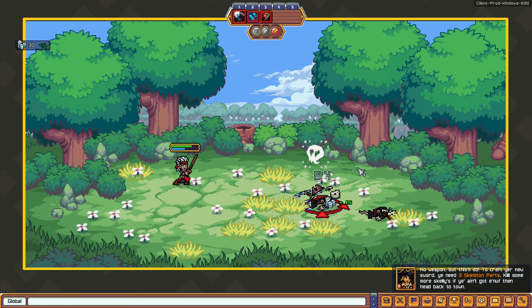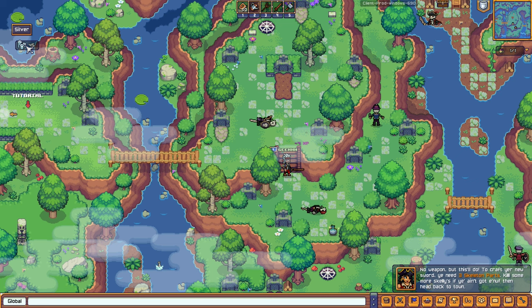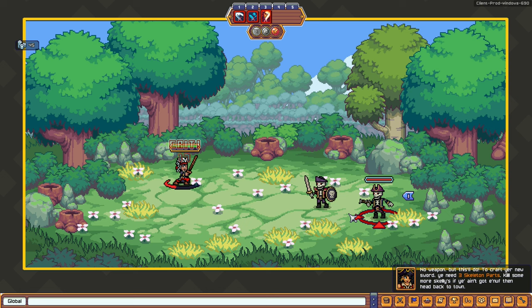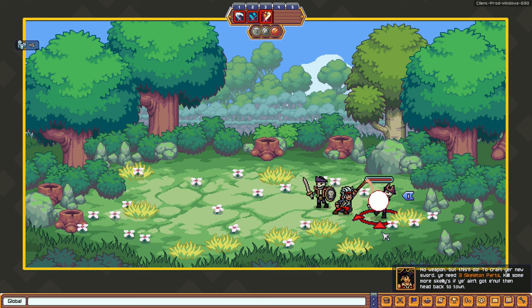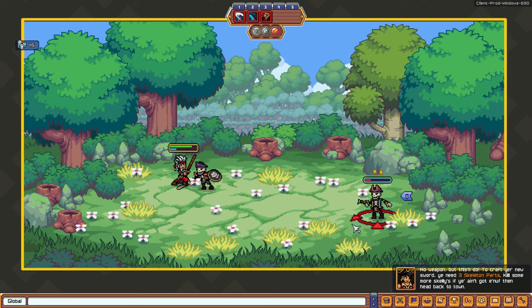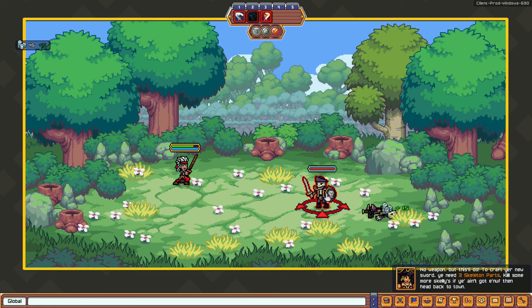We get silver from defeating enemies. Let's fight another skeleton over here. I'm pressing 3 and not sure what's happening — the green bar is my HP. The combat lacks music. It feels like a JRPG. I can really feel this game would be nice on the Nintendo Switch — a free-to-play MMO on the Switch would be awesome.